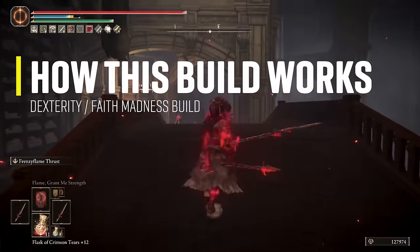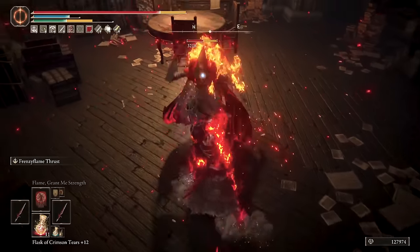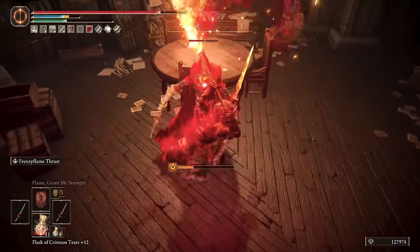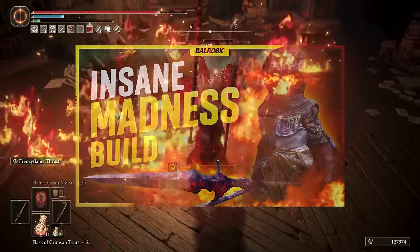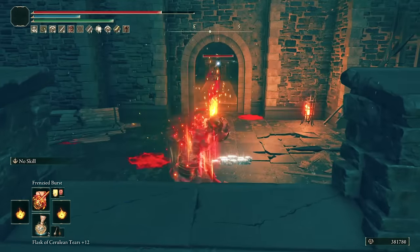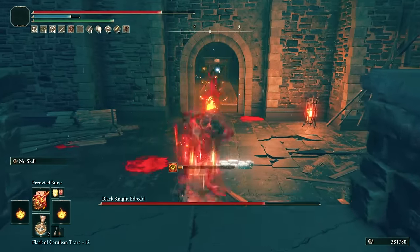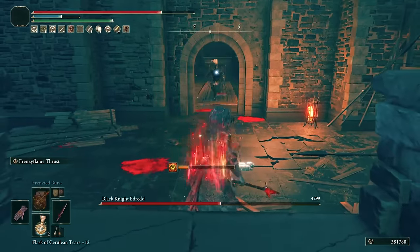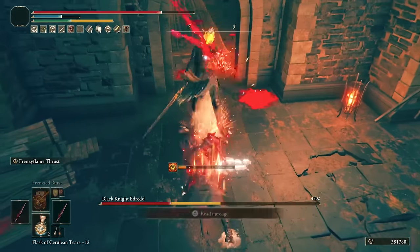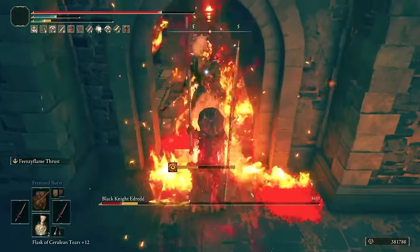In the base game and the DLC PvE, there are still very few enemies that the madness status effect can be applied to, other than yourself of course. But this build, like the one I made a few months back, still does great damage with the weapons and the frenzied flame incantations. The core gameplay of this build is still the same — you'll want to fill out your own madness meter when possible to do even more damage than before with the help of the armor and talisman.